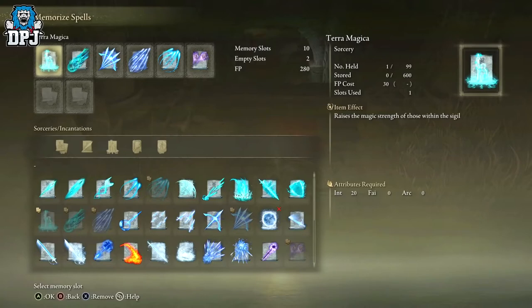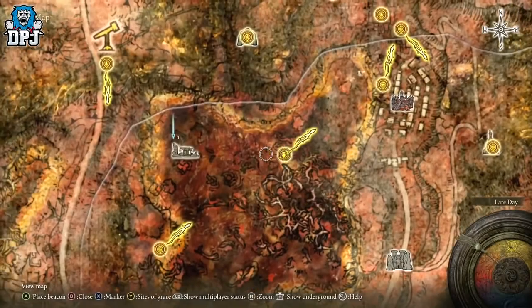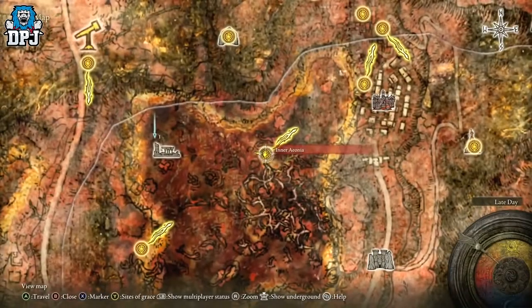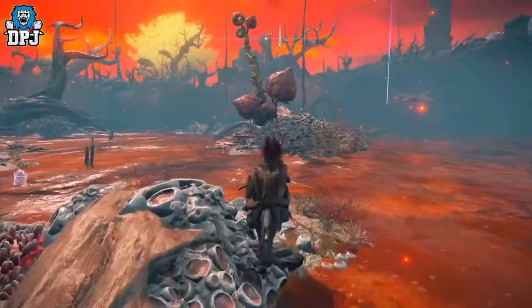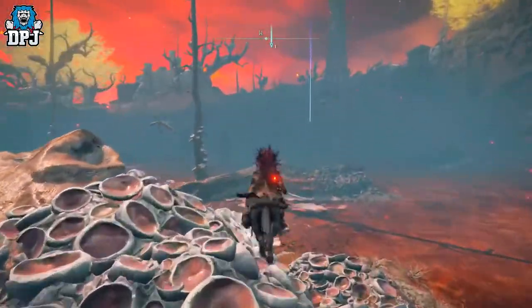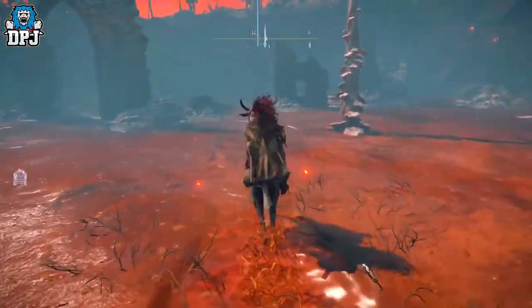Drop Terra Magica first and start Rock Slinging, and you will be able to beat any boss in the game — really as simple as that. On screen now you can see the location of where you'll find Rock Sling, so go grab a staff and beat any boss without being hit. And there we have it — end of the video. If you enjoyed it, leaving a like really helps out, and if you want to see more, be sure to subscribe. Hopefully I will see you on the next one.